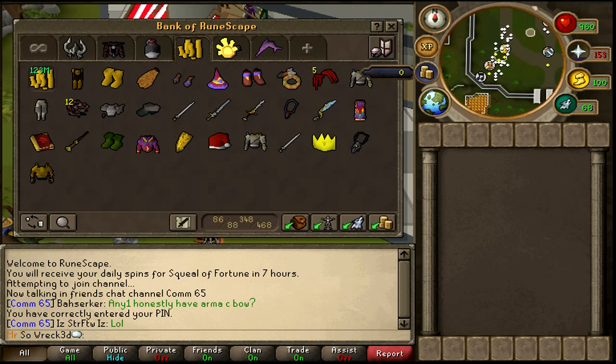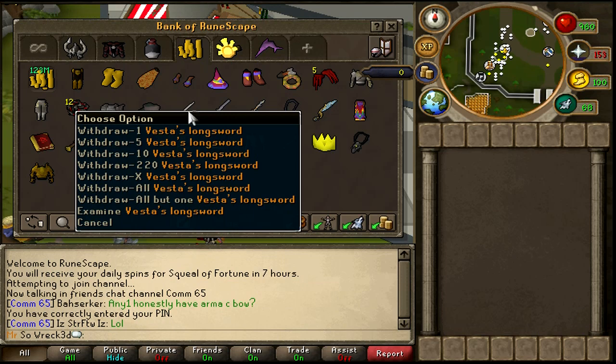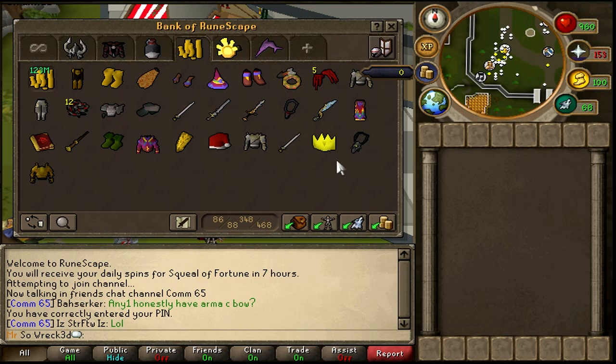I also took in 200 mil worth of PKing donations — Vesta sets, Statius pieces, warhammers, Vesta longswords like the degraded one I have now. I'm going to use these to finish them up for content. I want to provide great commentaries, and previously I was struggling to maintain a bank for high-risk content. These viewers decided they wanted to see me use a Vesta set and just gave me one, no questions asked.